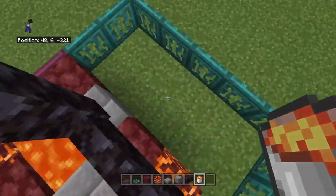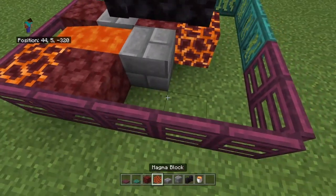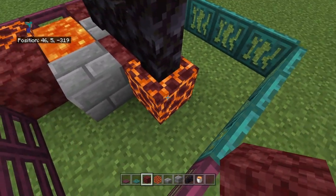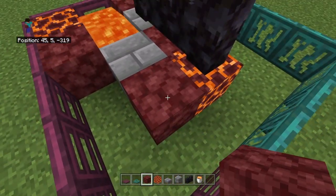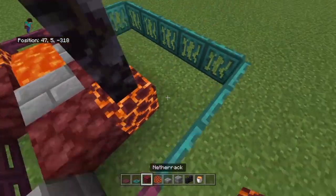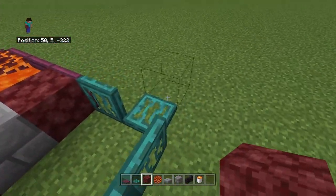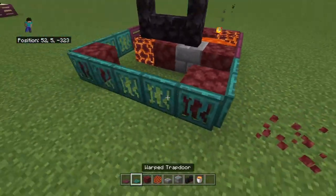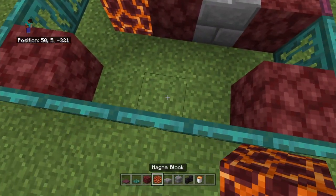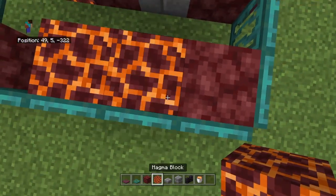Now if you want you can speed up the video and go to the next one, but you want to keep doing this. Then you want one netherrack here near this stone brick, then one more stone brick in this corner. Put one more netherrack in this corner and one more in this corner right here.